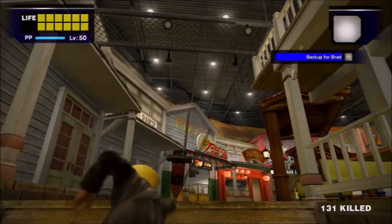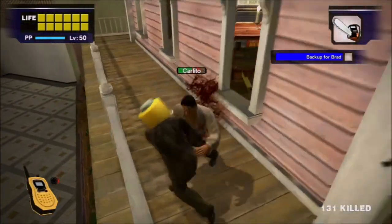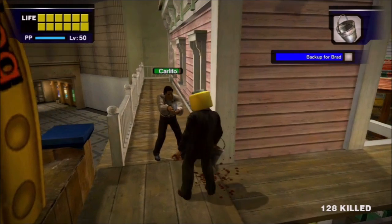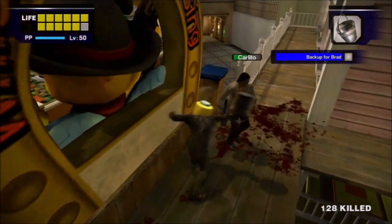Then there's the chainsaw. Honestly, getting it up there is the difficult part. Once it is up there with Carlito, it's hardly a fight. Then there's the bucket, which was way more effective than I was expecting, actually. It's not a strong weapon, mind you, but it got the job done.